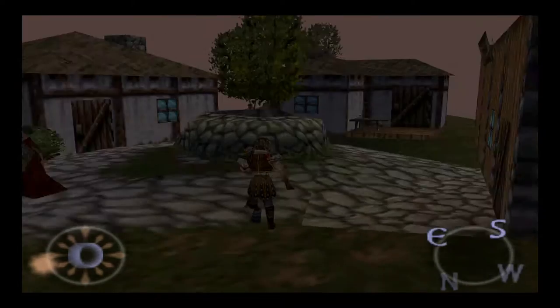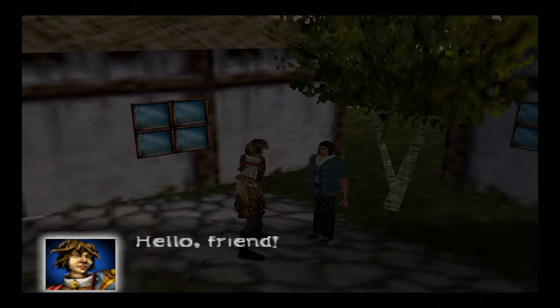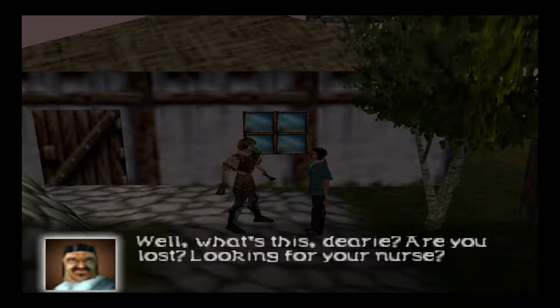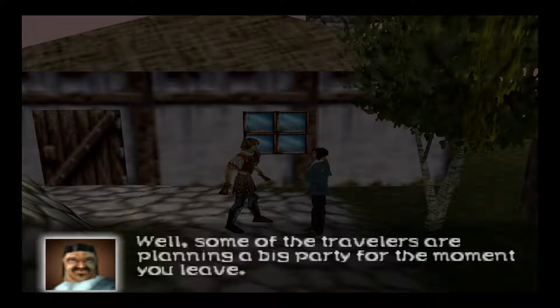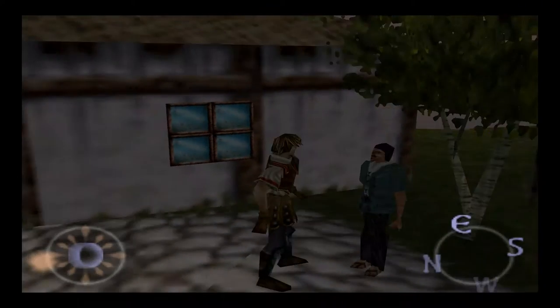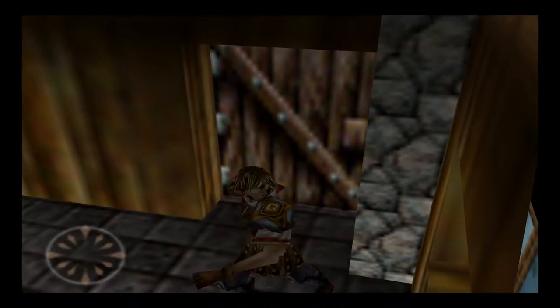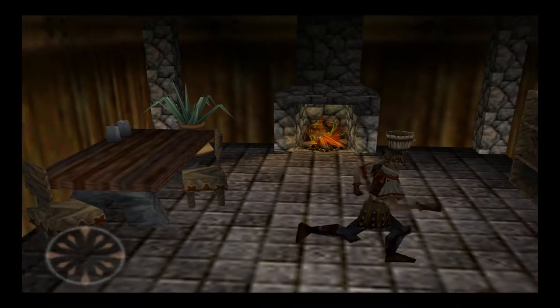We'll refrain from getting that chest just yet, just to check out what this gentleman has to say. 'Hello, friend.' 'Well, what's this, dearie? Are you lost? Looking for your nurse?' 'What's been going on in the forest?' What an asshole, by the way. 'Well, some of the travelers are planning a big party for the moment you leave.' Wow, what a dick. Looks like a bed, a table, a nice little fire, and a bookshelf. Nothing of interest.